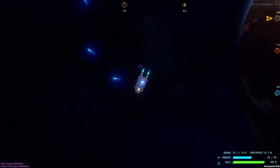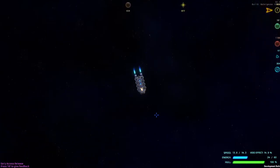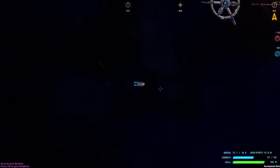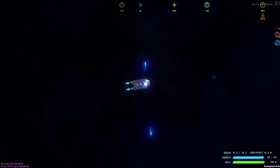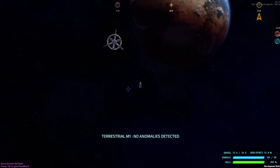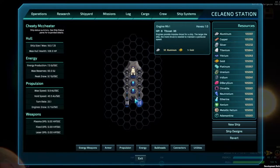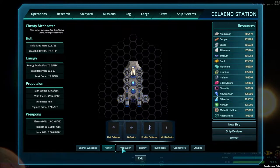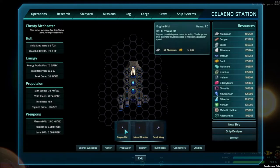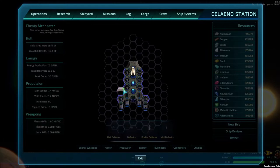In the beginning of the game this is probably the ship you really want to focus on and play with, because this is all using very early tech. The problem is you need to find an extra core light for the extra reactor before you put that many guns on there. Even then you might get away with one or two more energy weapons. Put a little more propulsion and a little more armor on it.